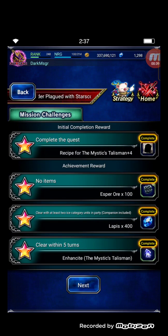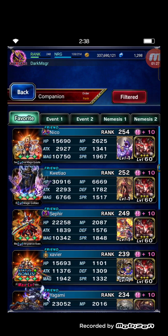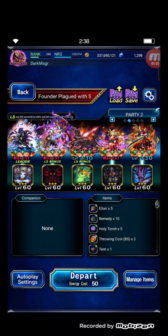This enemy attacks around five times with AoE physical attacks, so you can bring a physical cover unit if you want. I won't use one — I'll just take the damage and kill on turn two. The mission gives 3 CP for the Mystic Talisman +4, expert clears times 100, clear with at least two ice category units in party (companion included), and clear within five turns for the material. I won't use any companion.